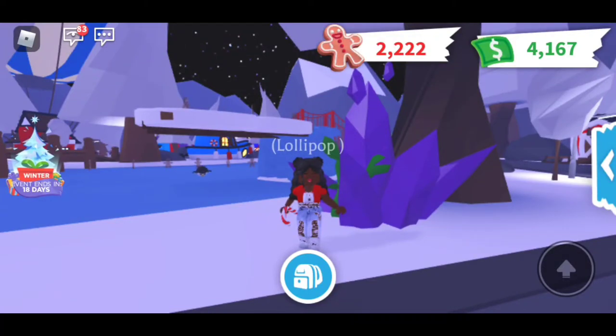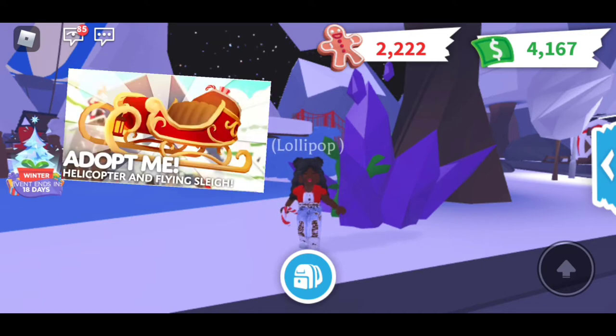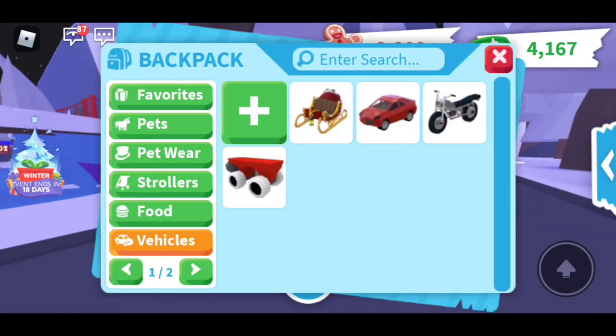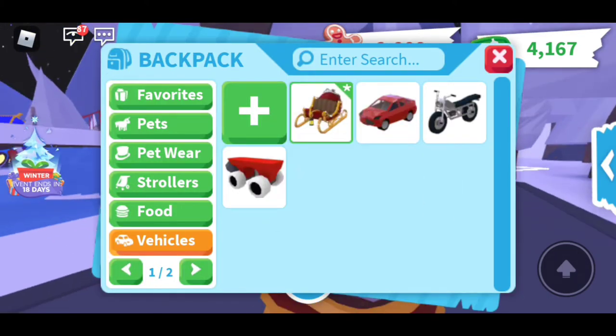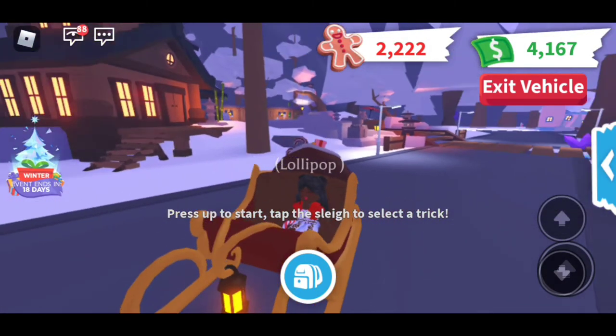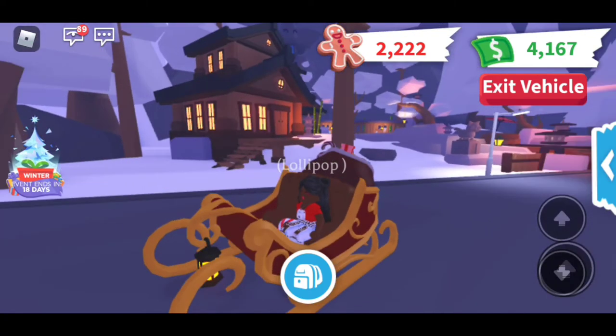Hello everyone, welcome back to my channel! Today I'll be showing you the sleigh in Adopt Me, because Adopt Me added some stuff to the winter update. They added two new vehicles: the Rudolph helicopter and Santa's sleigh. Obviously I have Santa's sleigh right here — this is what it looks like, it's super cool, and at night time the lamp turns on.